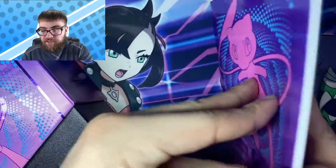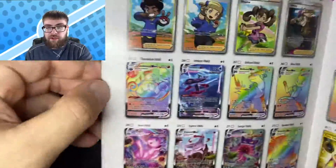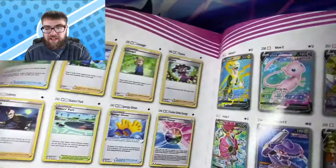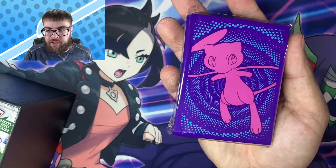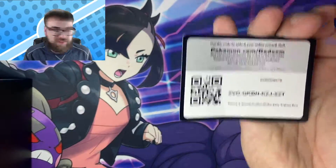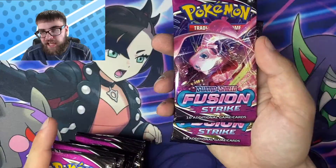First up we have our Player's Guide. This contains every card in the set — all rainbows, secret rares, alternate arts, etc. Got our rule book. We have our lovely Mew Dividers, a pack of Energies, gorgeous Mew Sleeves, Damage Counters and Dice, a code card for the box, and of course our eight booster packs, plus the added two.